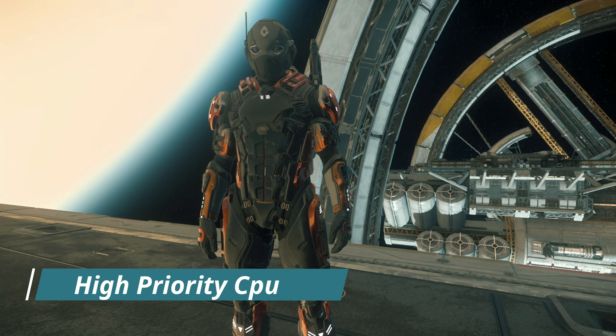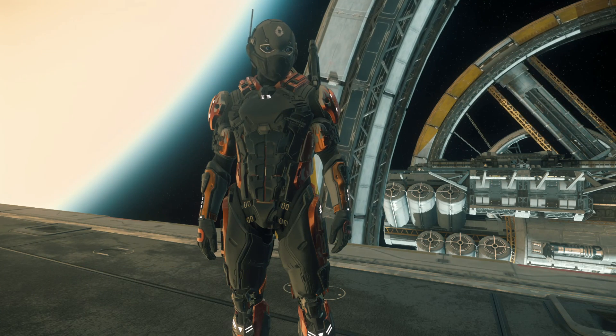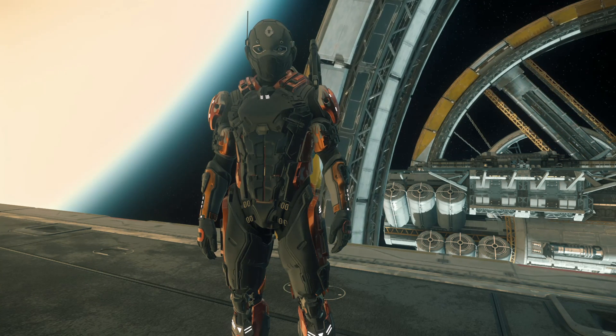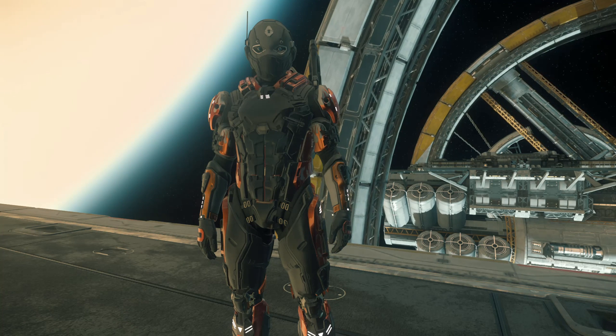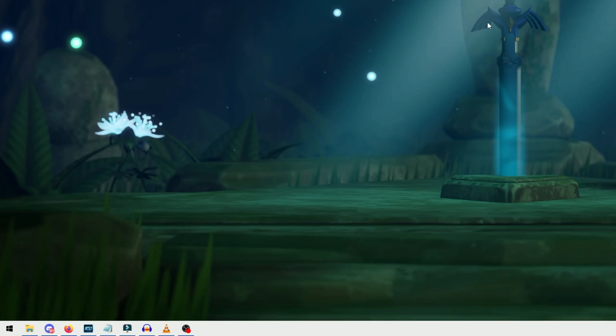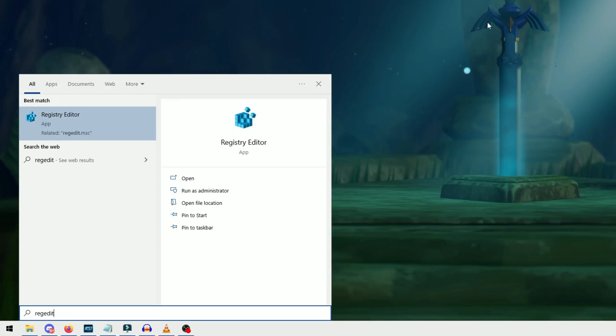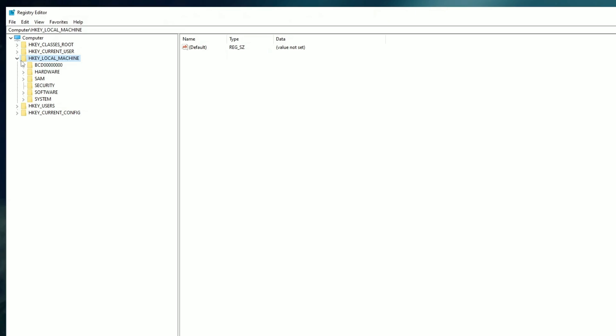This next fix requires us to add a new file to our registry. Now that might sound scary to some, but I promise it's not very hard and this should not harm your computer if done correctly. To get started, hit the Windows key and type in REGEDIT, then right click and run as administrator. Once it brings up this screen, we want to click on the side arrow on HKEY_LOCAL_MACHINE, then come down and click Software.